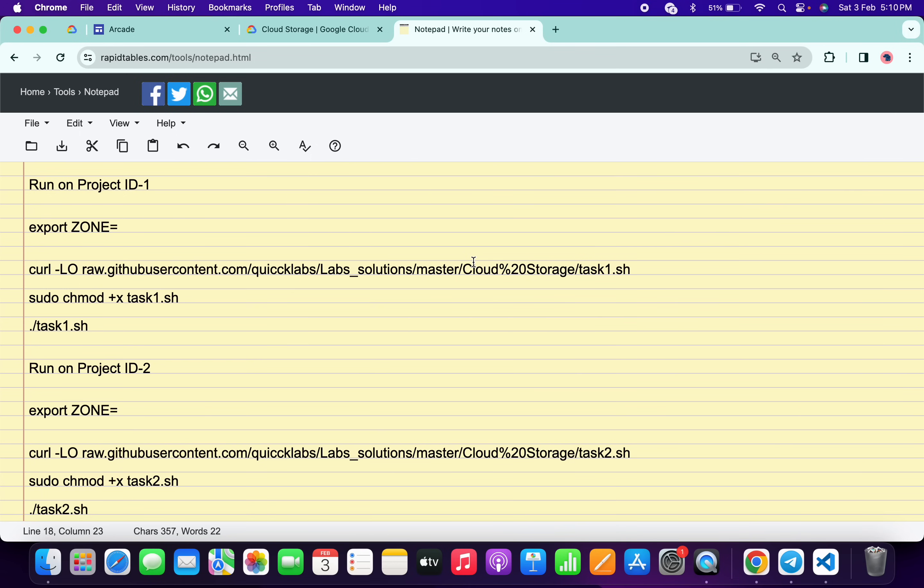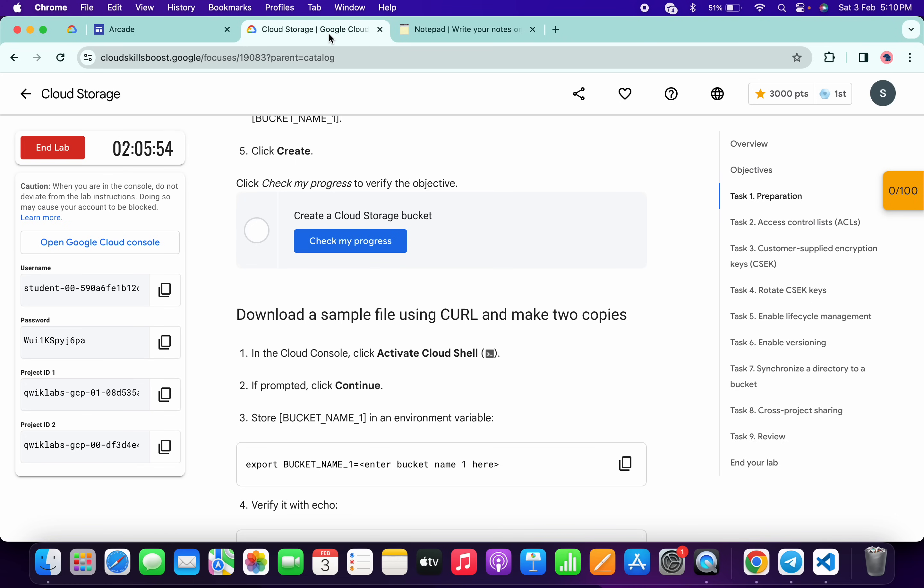If you make a mistake here, you will not be able to complete the lab. So first of all, come back to the lab instructions and simply click on task number eight.